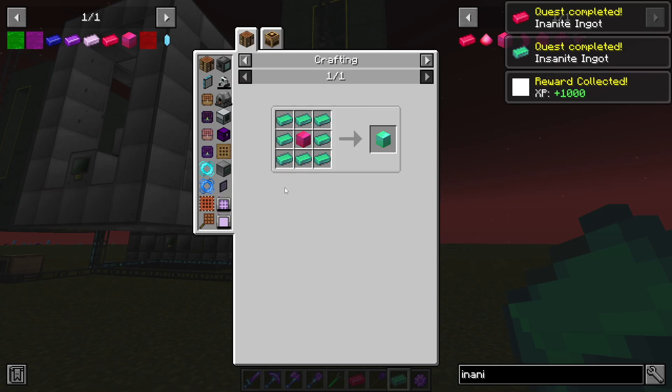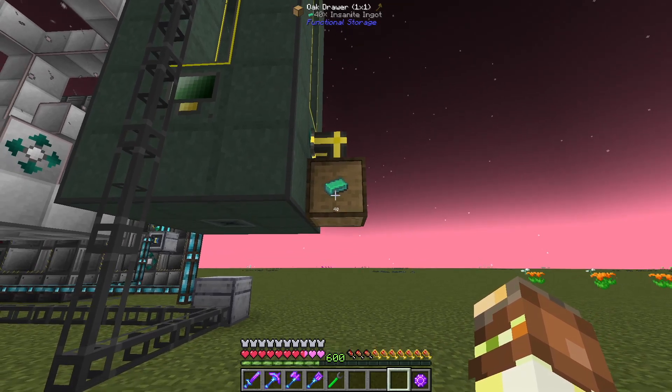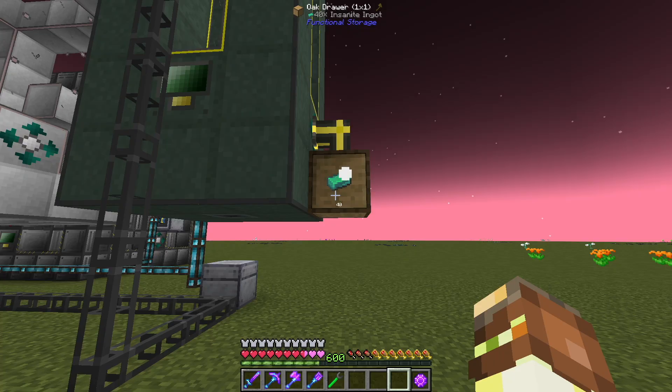Last thing to do is craft up the insanite block. So we'll let this run a little bit longer, and then basically all we need is just enough to get 18 of these insanite blocks, and then we're basically all ready to go.